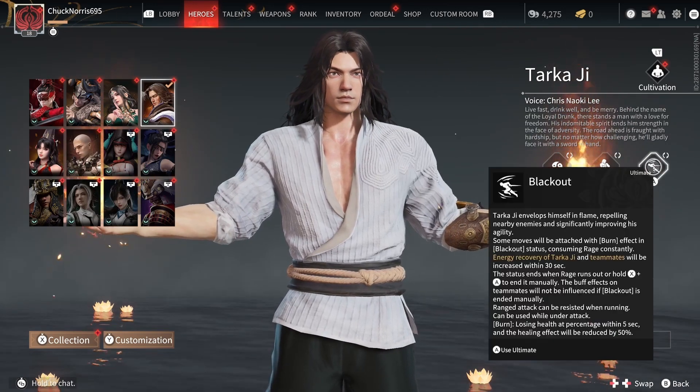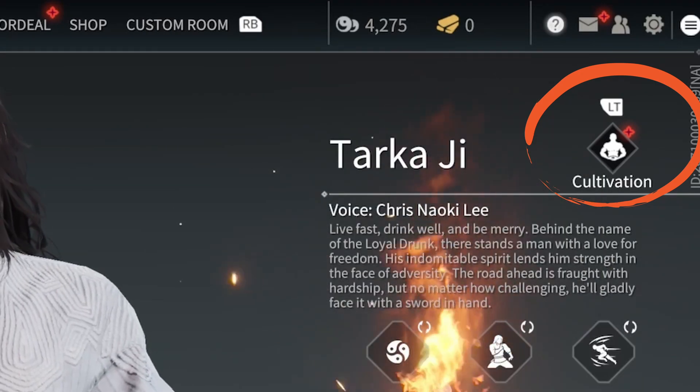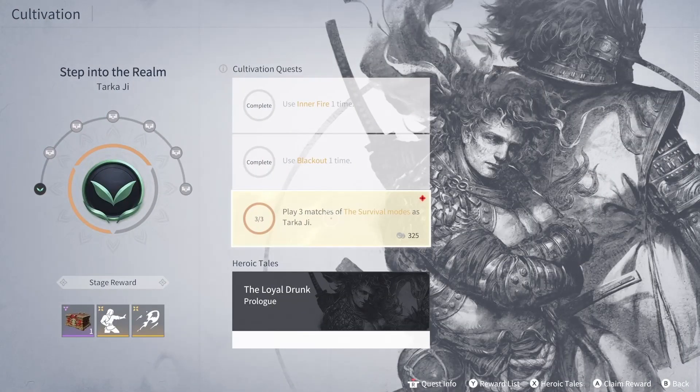So what you first want to do is go over to Heroes in the main menu. Go to the hero that you want to get new skills for and press the L trigger on them. This will pop up the cultivation quest that you need to complete in order to unlock the next set of skills.